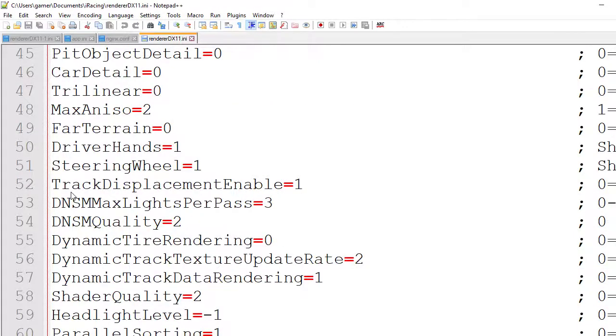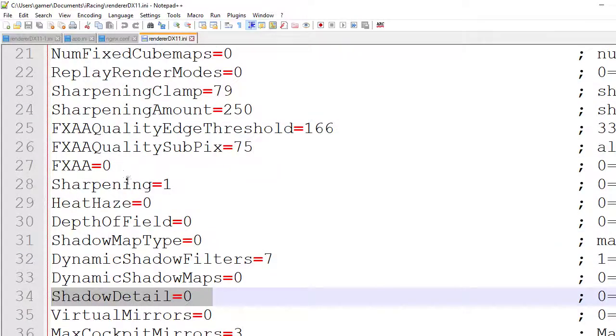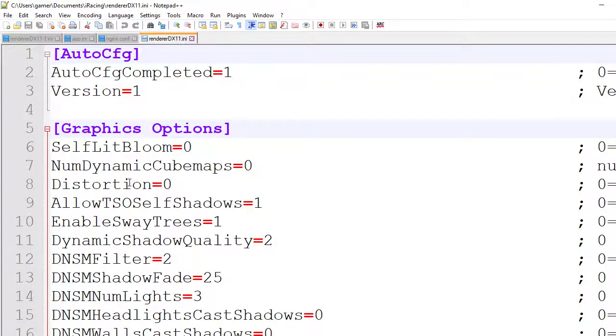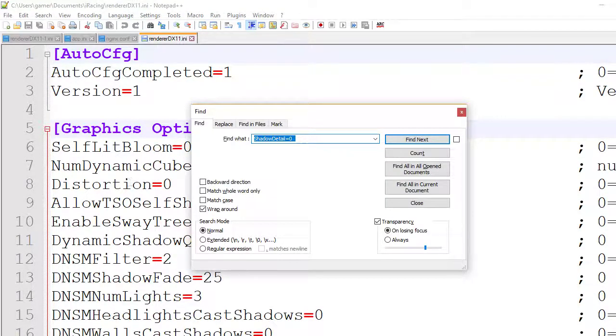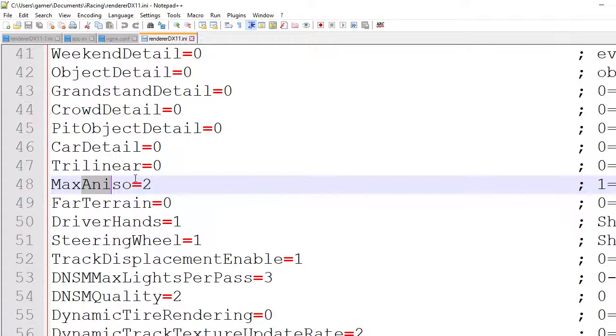There's another setting I want to show you. Shadow map type: 0. Shadow detail: 0. Max anisotropy. That's all.